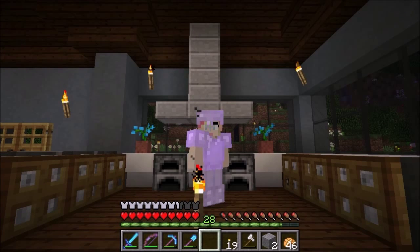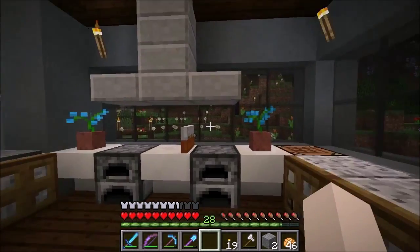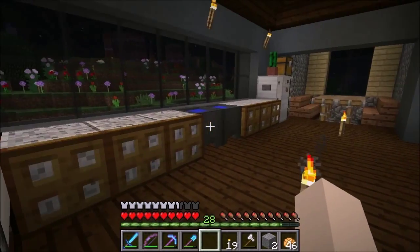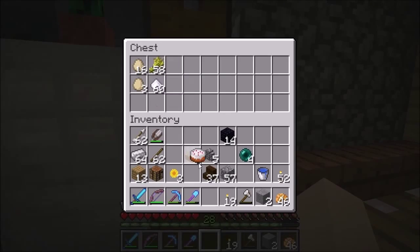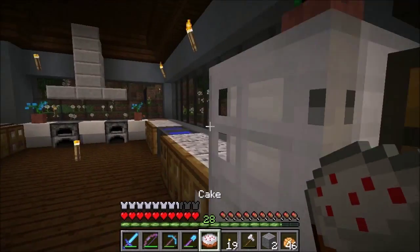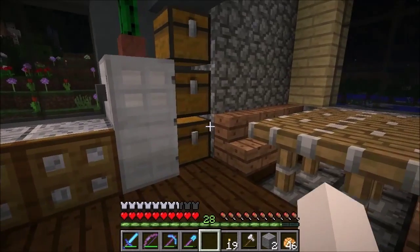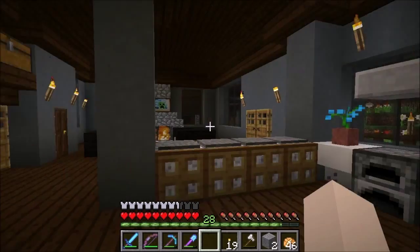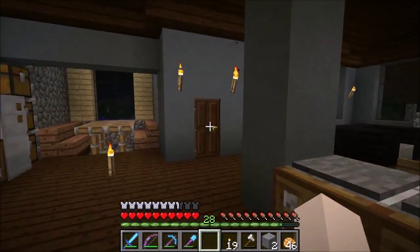Hello everyone and welcome back to another episode of Season 2 of Lila Solo. When we last left off, we were getting a bunch of stuff ready. We made some cake, we just ate the last piece of cake, we filled up the fridge with more milk buckets, and I got a couple more eggs to put in our pantry. Now we have a new fresh cake ready to be eaten anytime we need to.